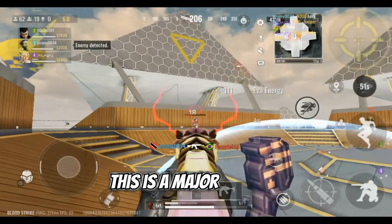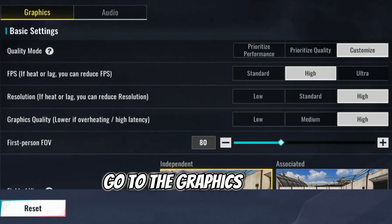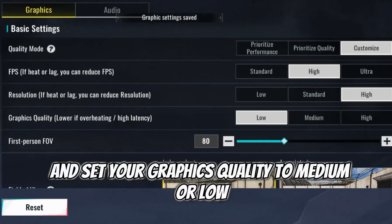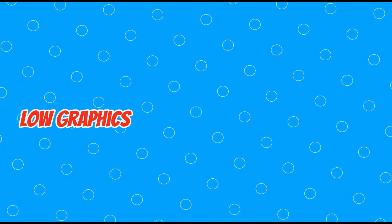This is a major factor in how your device handles the game. To correct it, open the Bloodstrike settings, go to the graphics section, and set your graphics quality to medium or low. Then set the framerate to high or ultra if your phone supports it. The goal is simple: low graphics plus high FPS results in smooth gameplay.